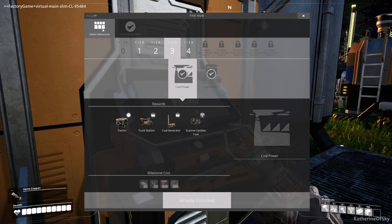The first thing you need to do is research the tier 3 technology called coal power. With that you will get access to tractors and truck stations.